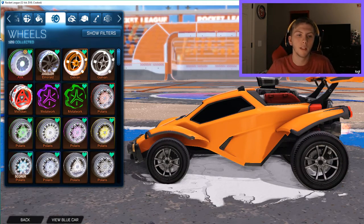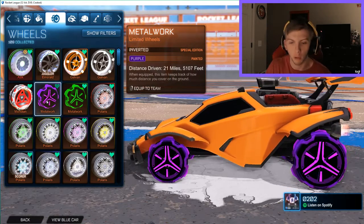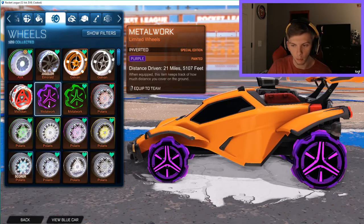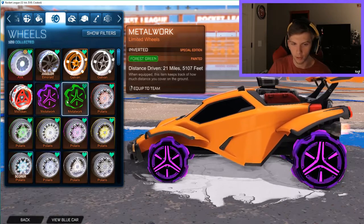Before this Rocket Pass came out, the Metalworks were the wheels I needed the full collection of, and I already have two of them. These are the Metalwork limited edition inverted wheels. I first got the forest green Metalworks, and then purple. I love these wheels so much and I really need more.